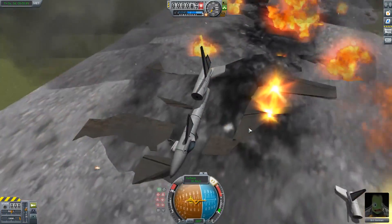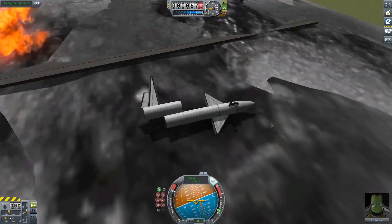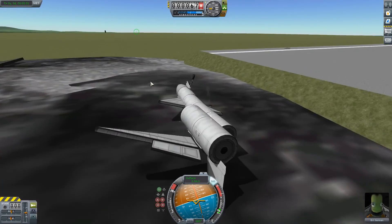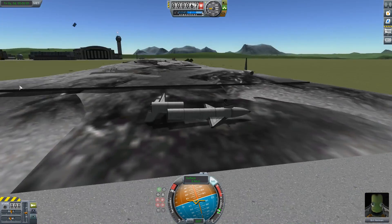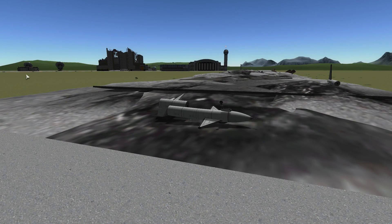Your landing gear definitely should be farther forward than even I put them. I'll still put the modified version out there. We still have ammo somewhere. Just watch out for that kind of stuff. Thanks for watching, and as always, I'll see you in space.